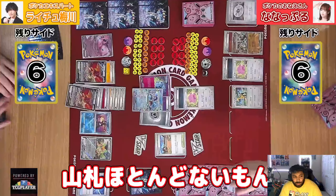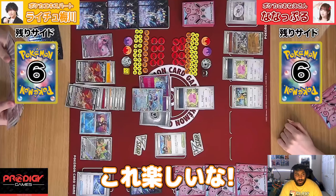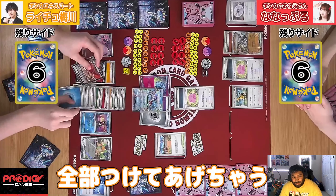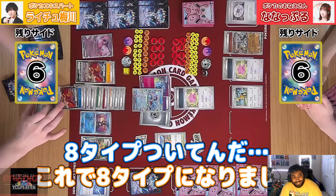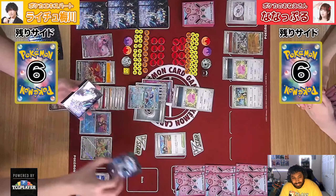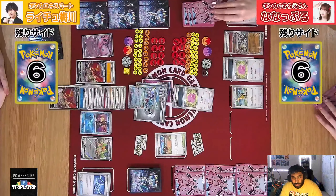Oh my god, just look at the player picking up that stack of cards. Wow, look at this dearth of energies — three to the Ho-Oh and four to the active. Okay, so we're going to try to beat through the Cornerstone with Pure Force.